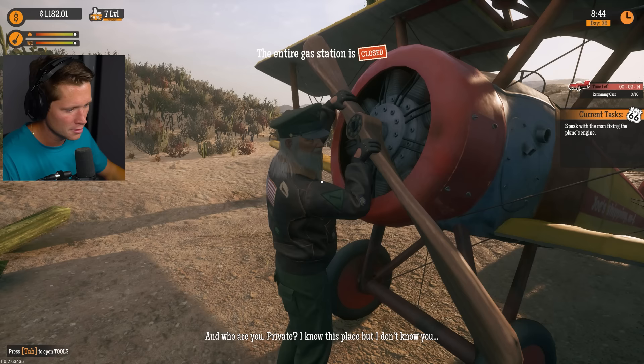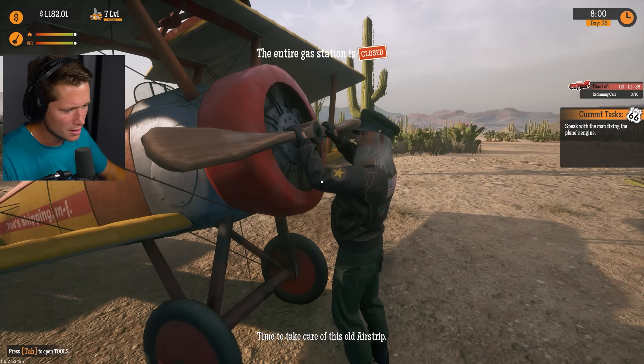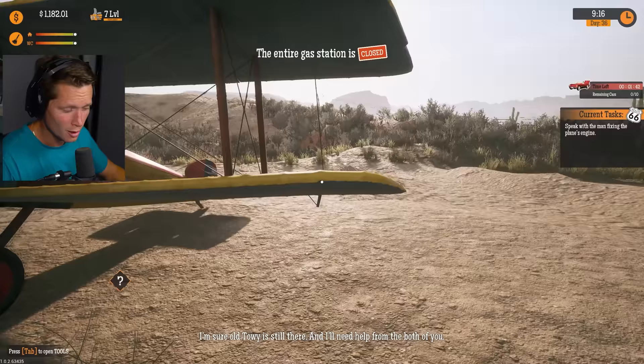Looks like we got a lot of sand we could be moving - we've got that bobcat, haven't used that in a hot minute. Hopefully this man's okay - looks like he survived! 'Hey, don't you see I need some help?' US Air Force, second lieutenant. 'And who are you, private? I know this place but I don't know you.' Well, I own the thing across the street. 'Is this station yours? What a mess you've got here. Time to take care of this old airstrip.'